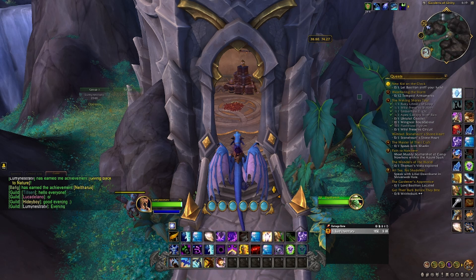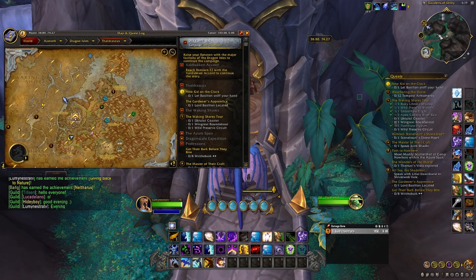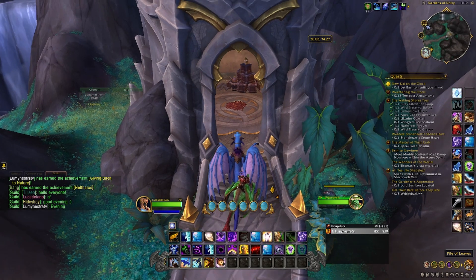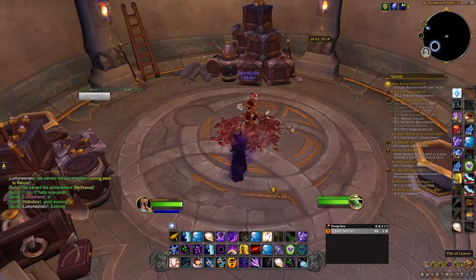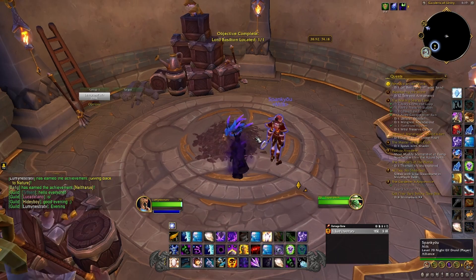what you need to do is first open your quest log and see if you've completed the Gardener's Apprentice. I was confused because nothing was showing up in this area, so you're going to go ahead and clean up everything. What I neglected to see was that there is a pile of leaves right here that is covering the pet.